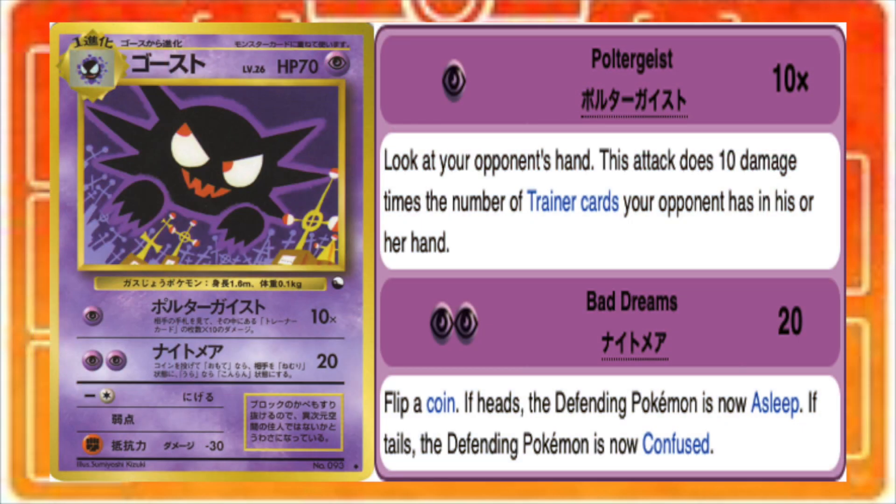Then you evolve up into Vending Haunter, where again, for one energy, you can use Poltergeist, which does 10 damage times the number of trainer cards in your opponent's hand. So if you have deprived them of using any at all, they're going to have at least four or five — which is a pretty devastating combo for only one energy that you can accomplish on your second turn. But fully utilizing the strategy of the deck, which is to force or trick your opponent into drawing even more cards, Poltergeist can get extremely hefty.